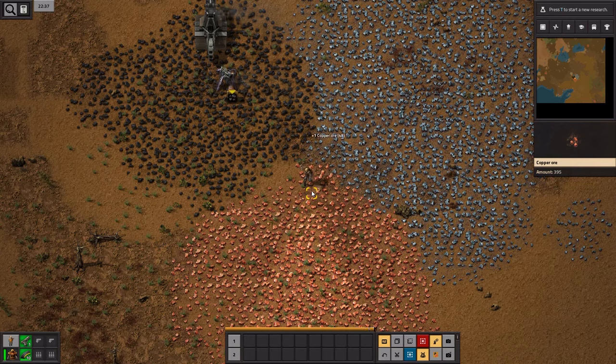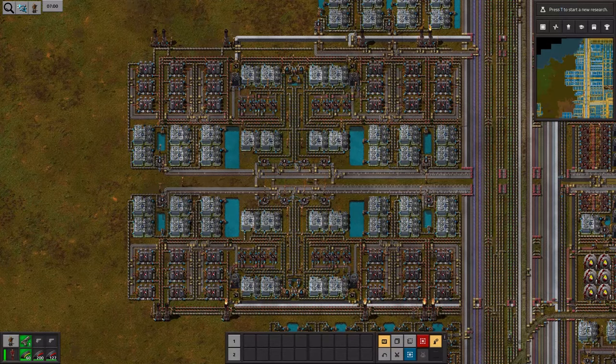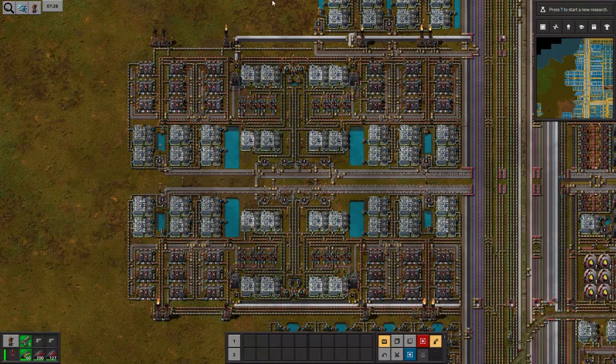It is basically this: the block. So what do I mean by a block? For me, it's about collecting a series of manufacturing processes together so that they form a square or rectangular shape. This is partly because of aesthetics — I just think it looks nice.